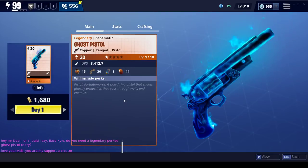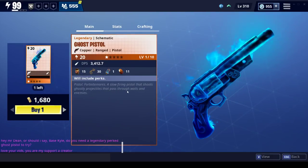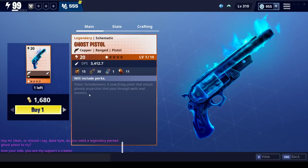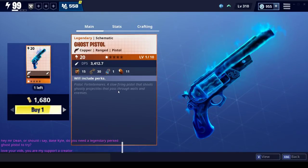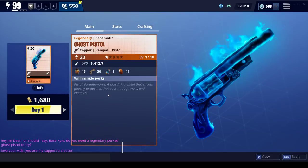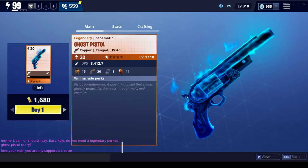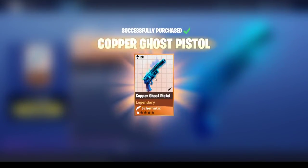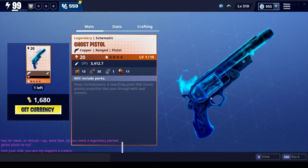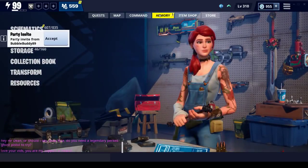This is what we care about - this is what we want to get into. A slow-firing pistol that shoots ghostly projectiles that pass through walls and enemies. This gives a few questions about exactly how this works in the game: does it also go through terrain? Does it go through player-built walls? Walls in the game? We will definitely be purchasing that and leveling it up.